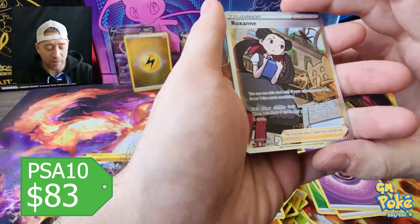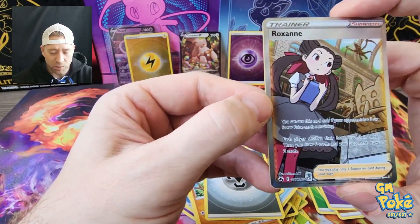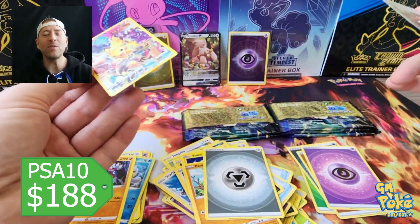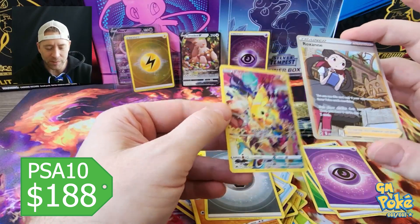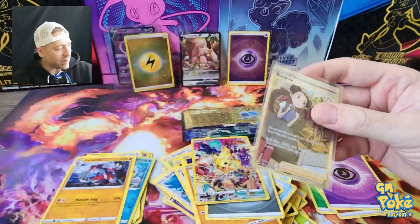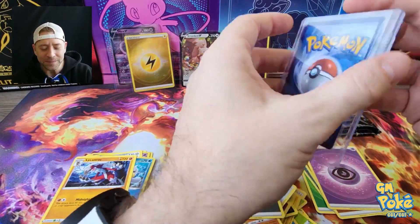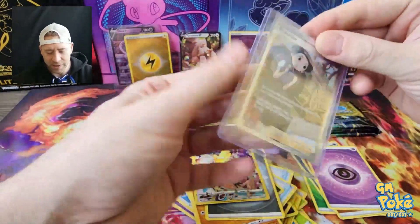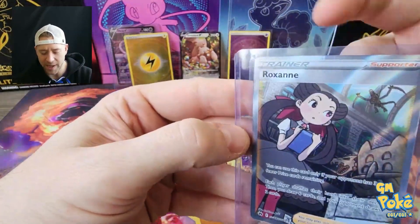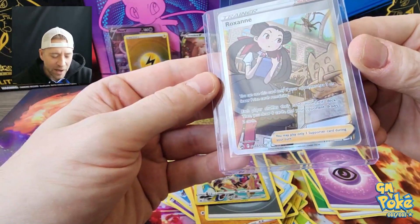I've never seen this card in person — this is the first time we pulled it. It's the Roxanne gallery card, number 66, and it looks pretty well centered. Oh, what is that? Back to back — look at that! What if you bought this one pack like on a checkout booster? Holy smokes, what kind of return is that? The pricing you see popping up in the corner is from PriceCharting.com. There's a little ding in the top that might knock us down to a nine.